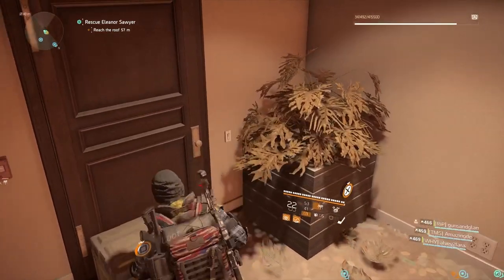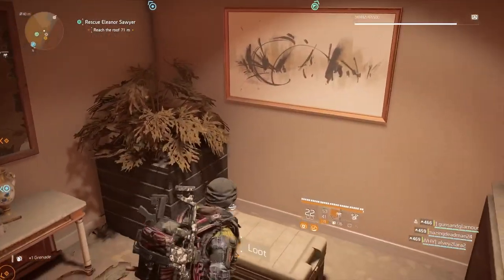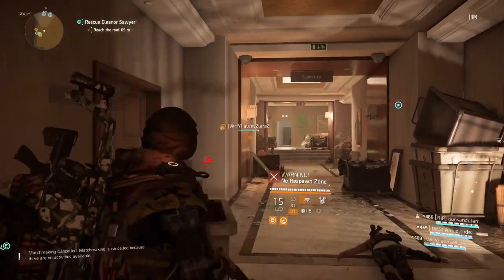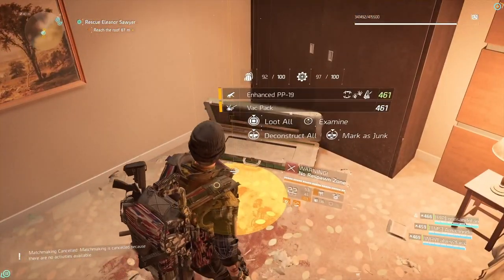So that is how you gain access to the secret hidden room inside Grand Washington Hotel. Hope you guys enjoyed the video — be sure to smash that like button and subscribe if you're new. This is Badger signing out, I'll see you guys in the next one. Be breezy, I'm out.